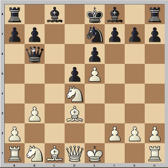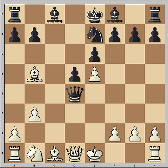Knight takes, Queen takes, and then after white played the next move, black resigned. What is the next move? Well, the move is Bishop to B5 — check. And after that next move, white is winning, as black loses the queen on D4. That's why black resigned.